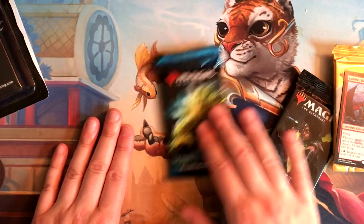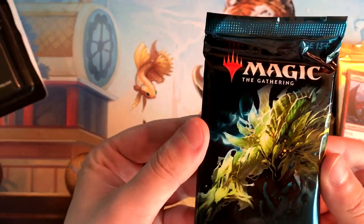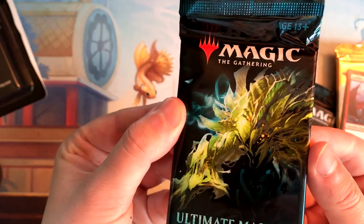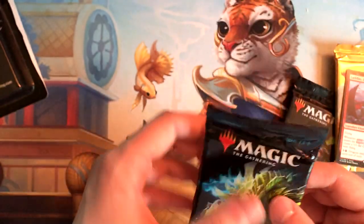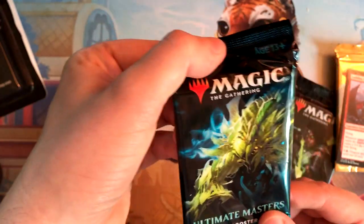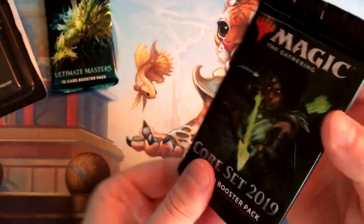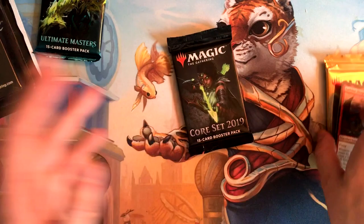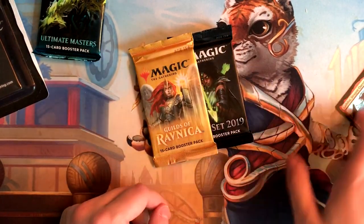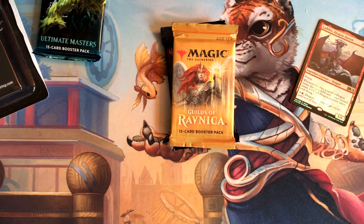It is actually an Ultimate Masters booster pack, although it's kind of freaking me out because it seems like there's a lot of space in there. I can move the cards back and forth — you can actually see them rippling on the pack. It's very spacious and it's pushed down all the way to the bottom, which I know for a fact is not how booster packs usually come. They're usually more snug. Unless Ultimate Masters packs are just like that, which I wouldn't know since I've never opened one. So I'm just going to open it up here, might as well since I'm filming.